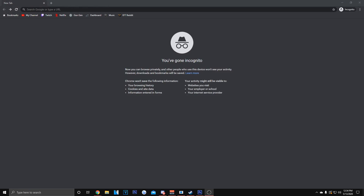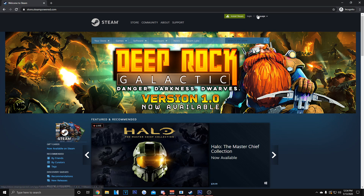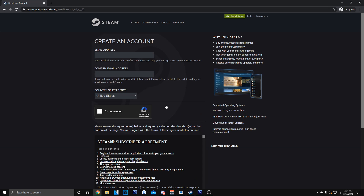First thing you want to do is go to your browser, type in Steam, and then the first thing that pops up — 'Welcome to Steam' — click that. At the top right, click login, then click the 'Join Steam' button. After you do that, you create your account just like you would on Roblox or any other site.